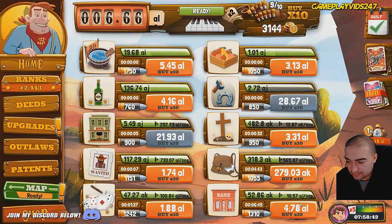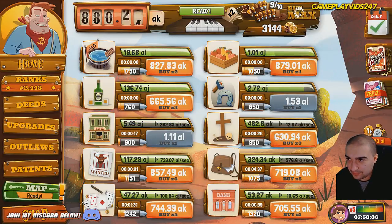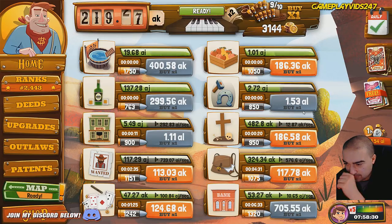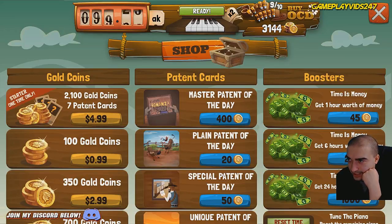1,677% profit increase to the saloon by the way. Okay then game, no worries. Let's see - can I level up the saloon now? 763. How many do I need? 777 levels needed. Maybe my OCD levels there as well.